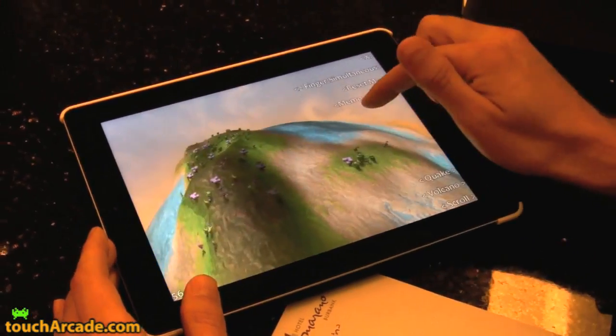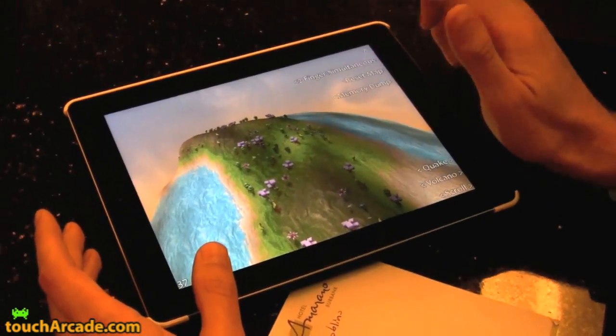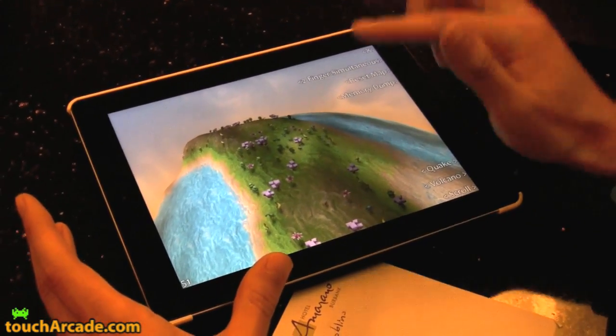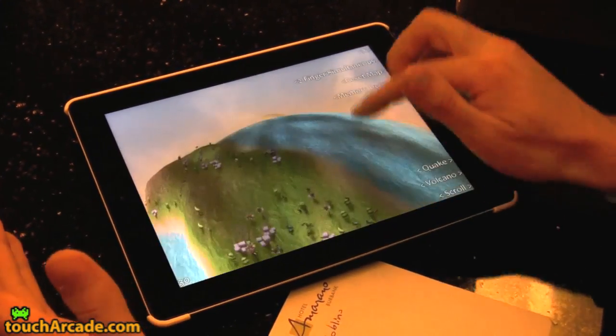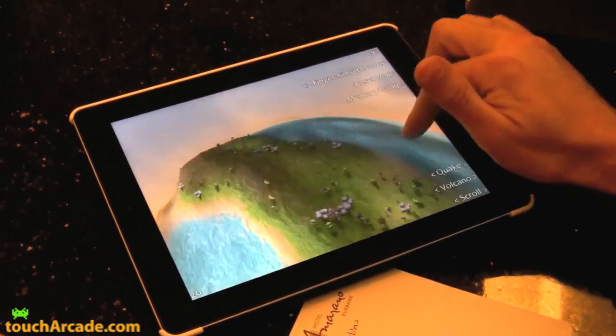Looks neat with little guys running around. Yeah, the different creatures will find like creatures and then they'll form herds, and then one of the members of the herd will become the main leader. And all the rest of the herd will follow the leader.